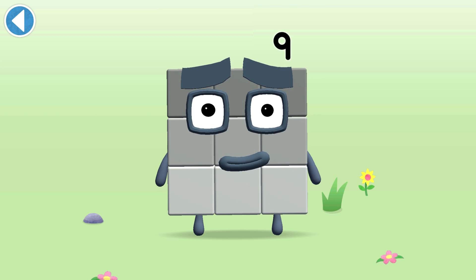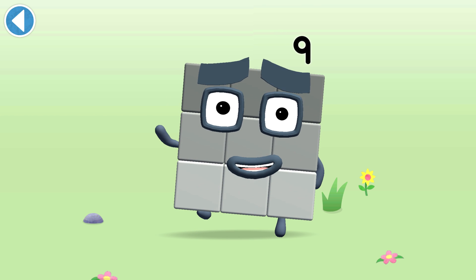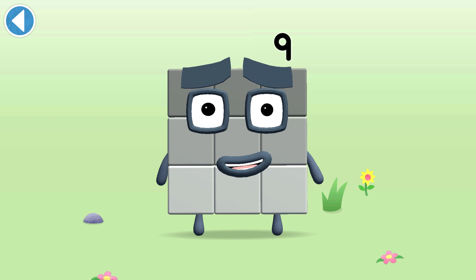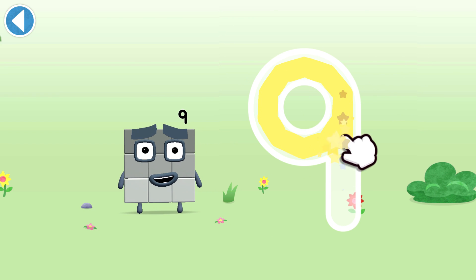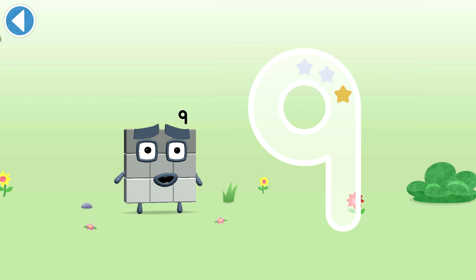This is Numberblock Nine. This Numberblock is made up of nine blocks. I am nine and I feel fine. A loop and then a downward line — that's the way to make a nine.